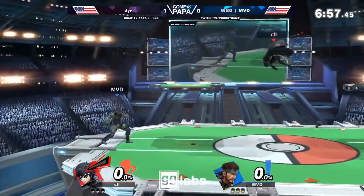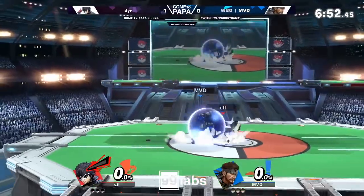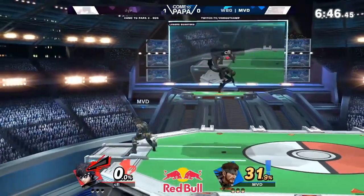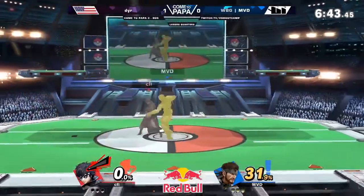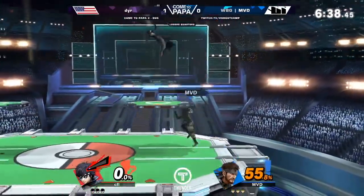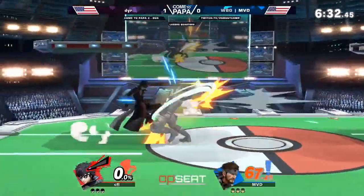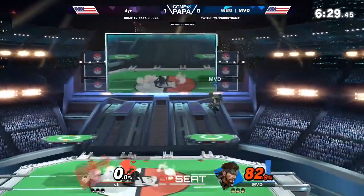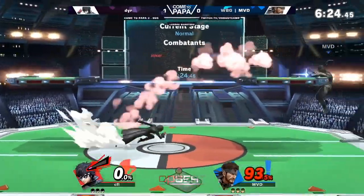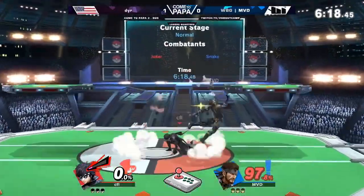Also, please force Joker offstage. Whenever he's in disadvantage near the ledge, force him offstage because his recovery only has set angles — only about three to four set angles with his up B, unlike Fox who has multiple angles. Memorize those set angles and edgeguard him on them. Also remember he has some invincibility at the beginning and toward the end of landing, so catch him in between those invincibility frames.